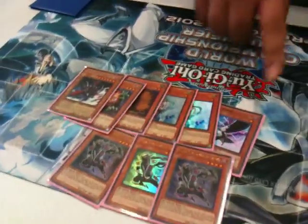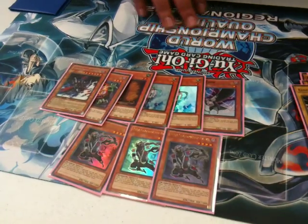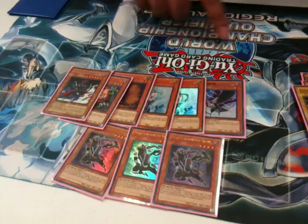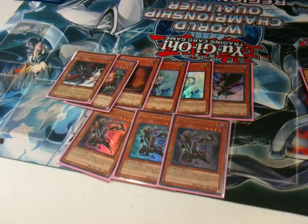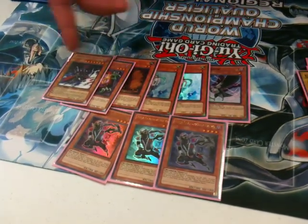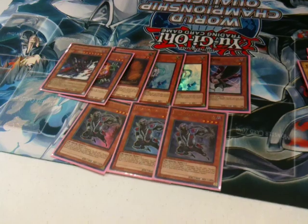And why D.D. Crow? By this — against Wind-Ups. First-turn Wind-Ups, you can basically stop them from the hand loop, which I was able to do in round seven. I played Wind-Ups, he got one card out of my hand which was a Cobble Soul, then he went for that Wind-Up Rat and I had the D.D. Crow. Obviously Effect Veilers for Inzektors. Max C is just to stop those plays. Sangan — I mean, that's like playing a fourth Rescue Rabbit, and you can search out any of your side cards.